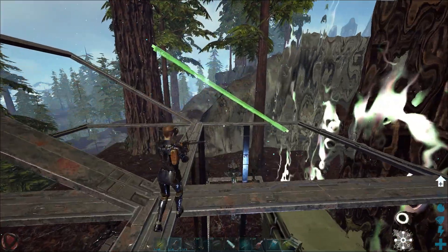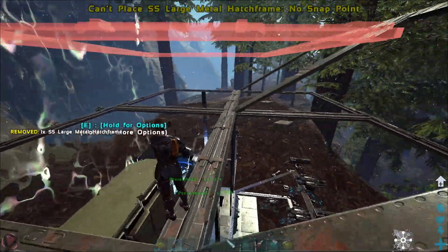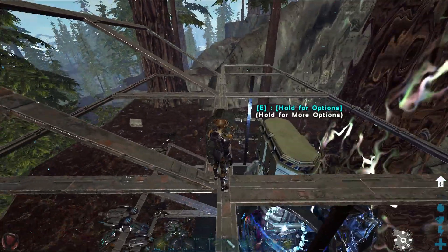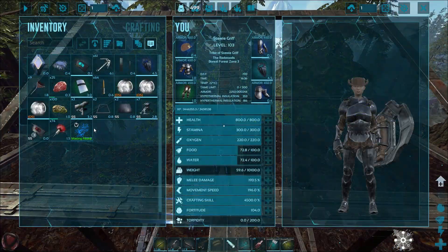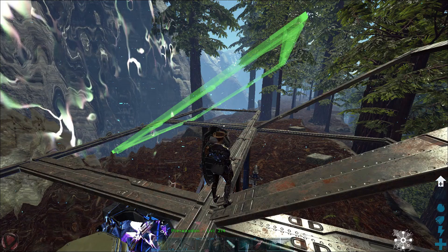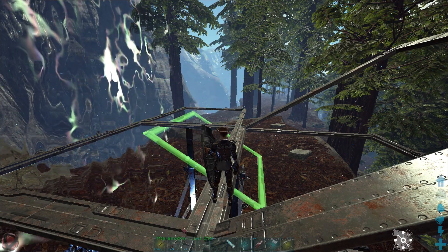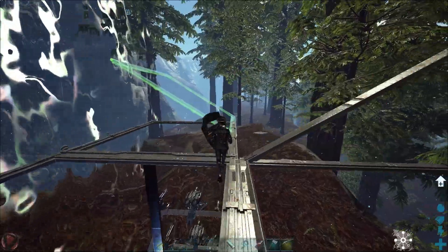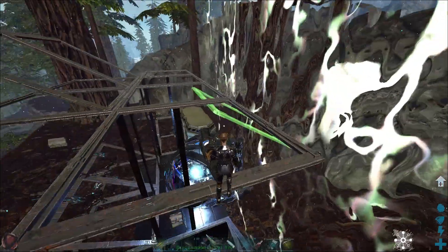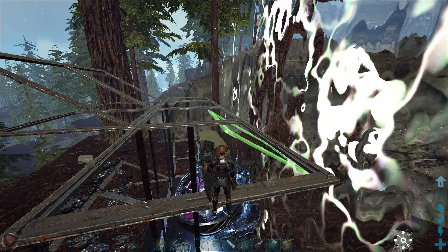First thing we're going to do is some base upgrades. I'm really struggling with snap points — the diagonal hatch frames on this side aren't wanting to snap properly. I'm thinking if we put tech turrets up here they should shoot down and stagger riders. We'll probably do another six double door frames up and another set of hatch frames, then put turret towers or shandies around the edges out there.